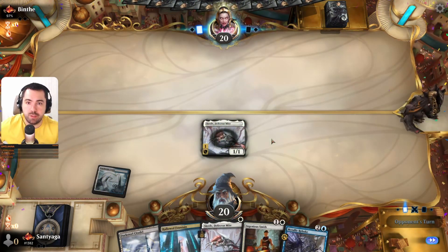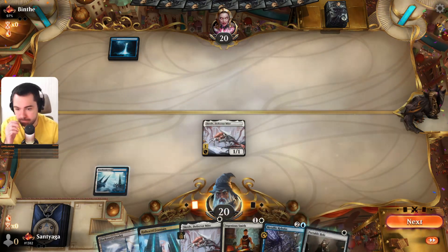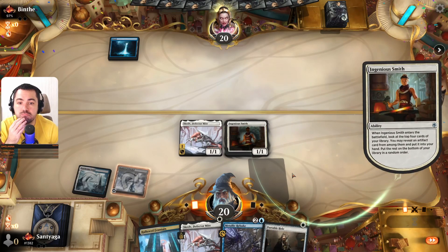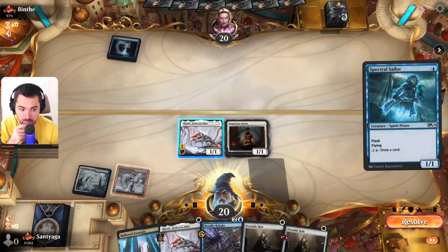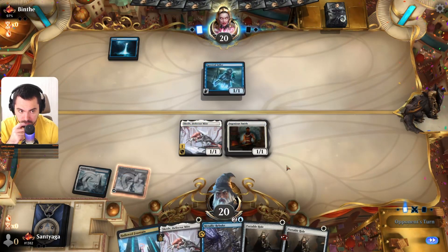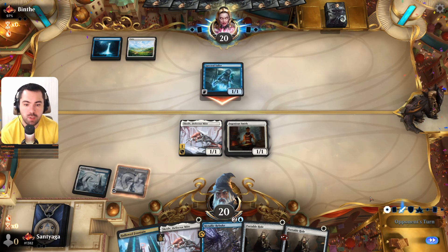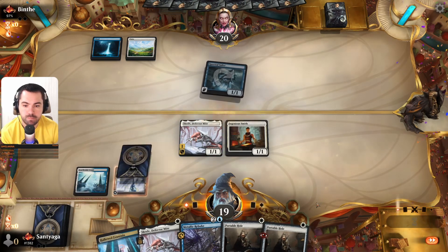We start with Skrelv, which gives protection from Fatal Push and some targeted removals. Our opponent is on mono blue... wait, we found something — Spirits. We have good cards against Spirits. Skrelv is less useful in this matchup — so it's Azorius Spirits. I hope the opponent plays Rattlechains to protect his creature and we'll exile Rattlechains with Portable Hole — that's our plan.